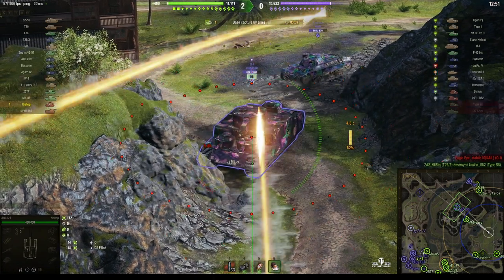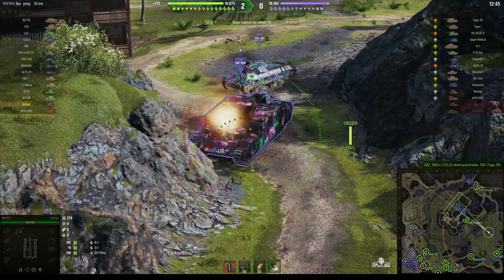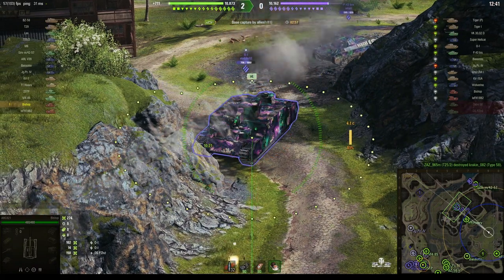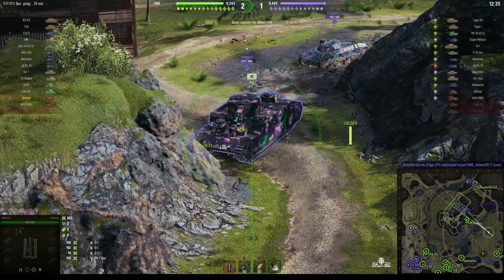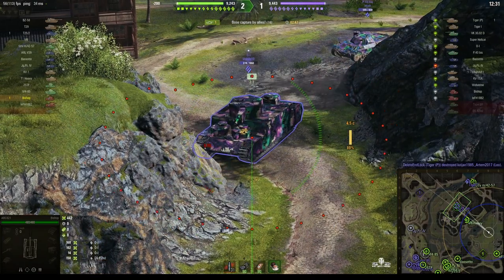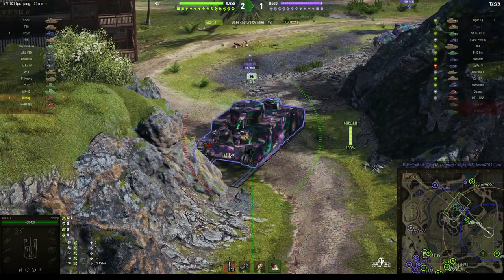Just waiting for the reload before he pumps another one in. Another direct hit — you can see where the shells are impacting. That one was directly on the turret. He's adjusting his aim to try and get the hull sides. Yes, he hits them. I think the OI has realised he's in the wrong place. He tried to pull back and now he's being hit again.